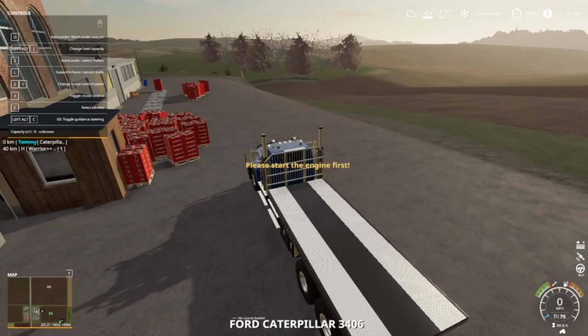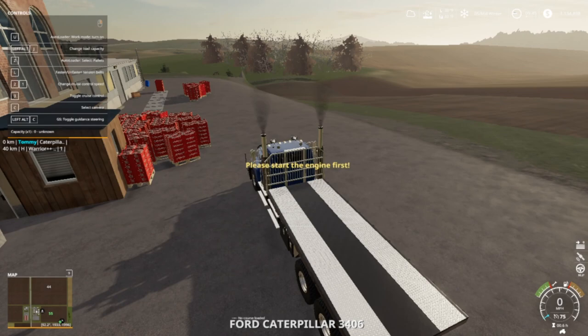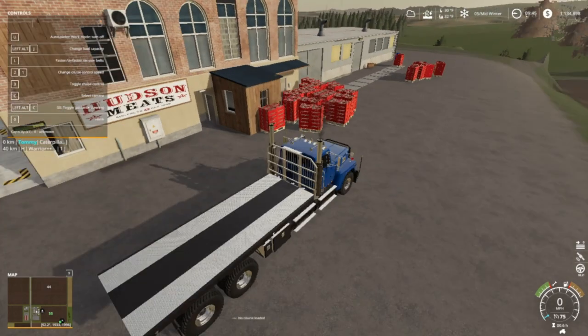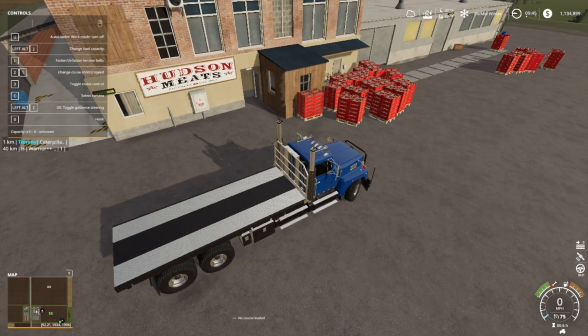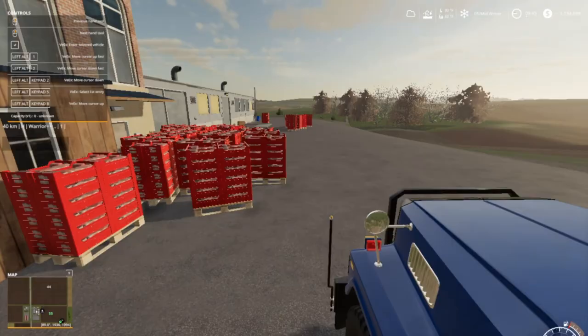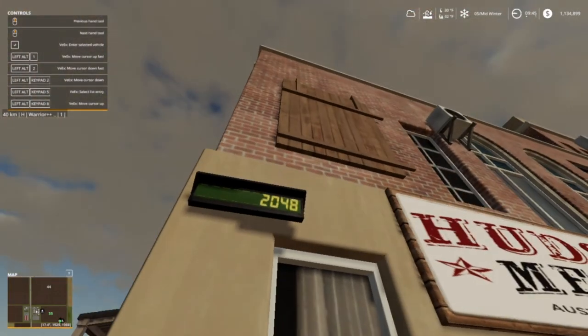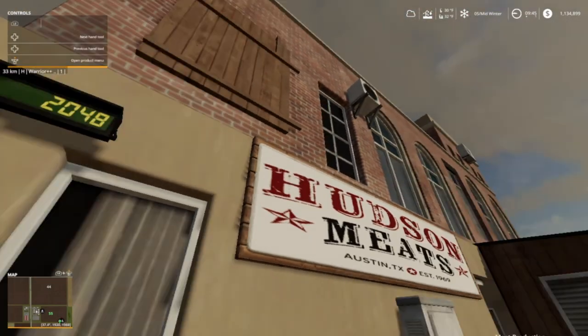Alright folks, here we are. I got to start the engine — should be U to turn on. I got all those pallets there. Before I get going, this ain't empty yet — we still got 2,048 liters.